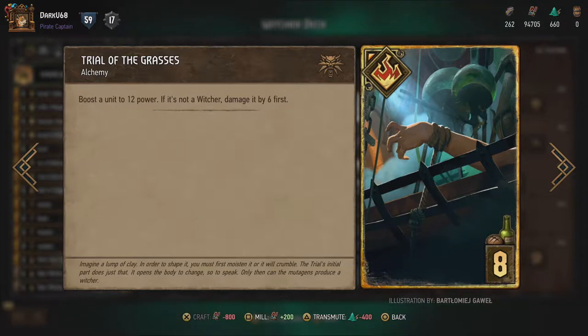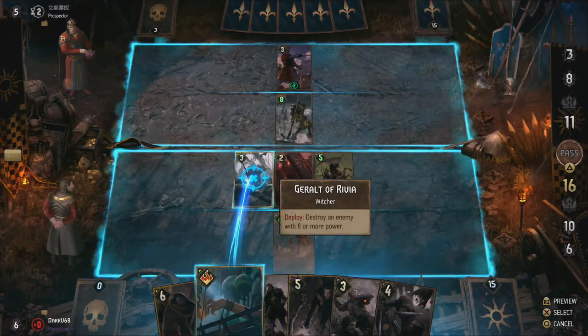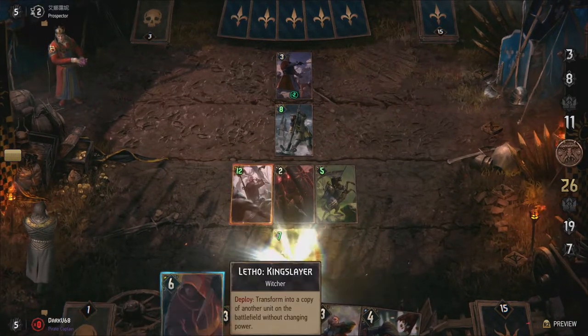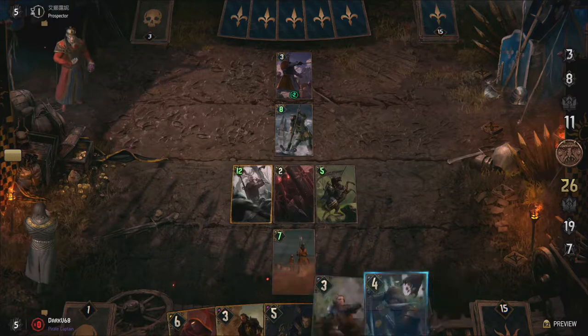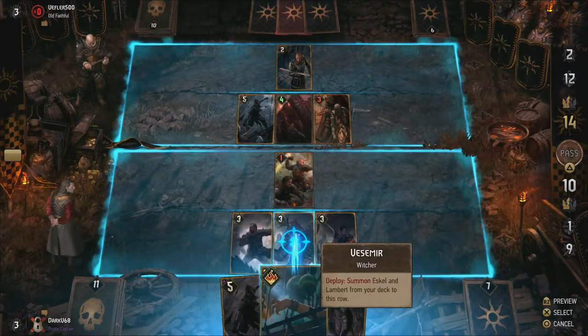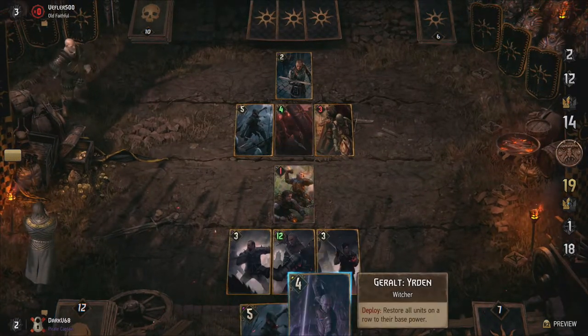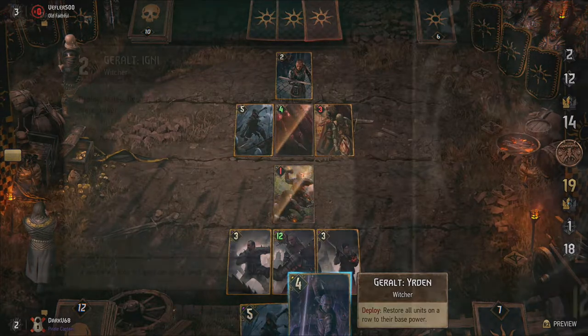Another must-have in this deck is the alchemy card Trial of the Grasses. Everybody familiar with the games knows what this horrible process does — it's responsible for turning normal humans into Witchers, causing the mutations that transform normal human boys, although the chances of succeeding are actually pretty low. Back to the card: it allows you to boost a Witcher up to 12 power, which is handy to heal up any damaged units on your side of the field. If the target is not a Witcher, however, it is first damaged by six before being boosted back up to 12. This limits the possible point gain on non-Witcher units but allows you to use this card to destroy enemy units of six or lower power, making it very versatile for a card with only eight provision costs.